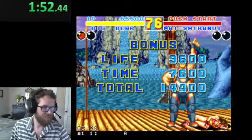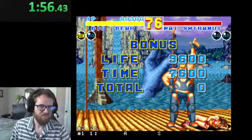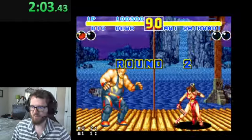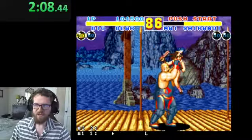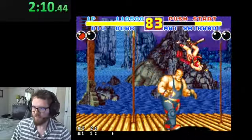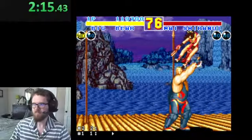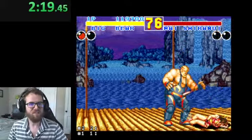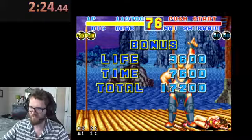Those grapples do big damage and don't take long — I can get half a health bar down with a single combo and just do it again. Jump, land. We baited out her sweep, then go in and get another grab. Got her — 76 on the timer. I've been seeing Terry players end around 72, so this is why I believe Big Bear is faster.